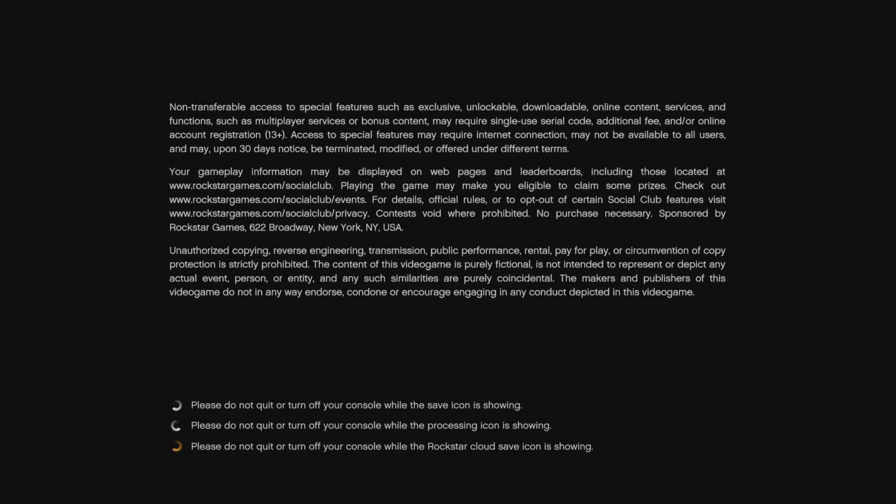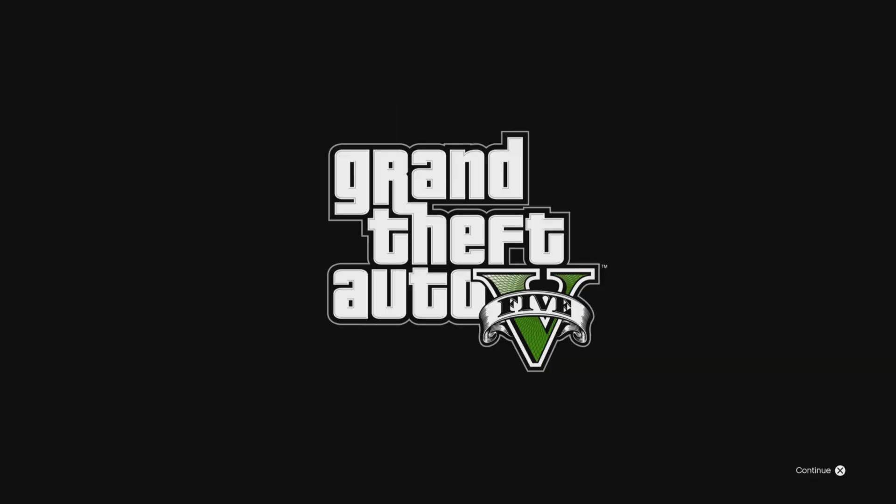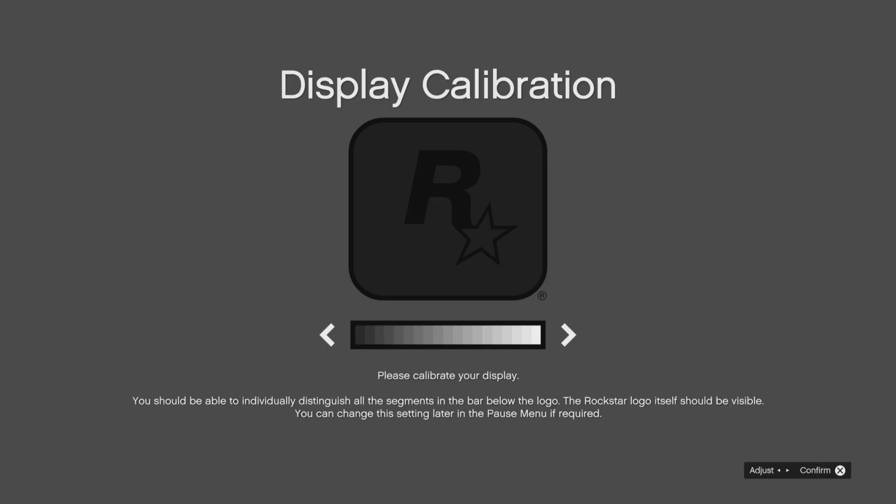So this is me loading into GTA Online for the PS5 — the next gen console. It comes to the GTA 5 screen, it has hit the little continue button down in the right hand corner. It takes you to a display calibration screen and you just confirm — whether you want to make it brighter or darker, that's totally up to you. Go ahead and confirm that.